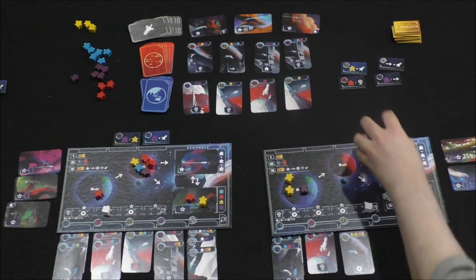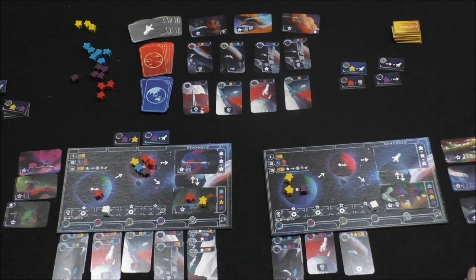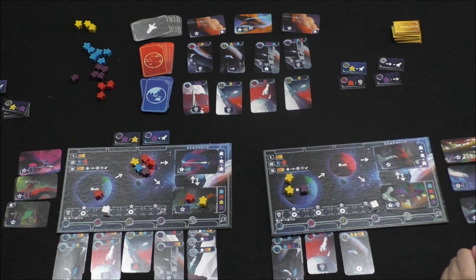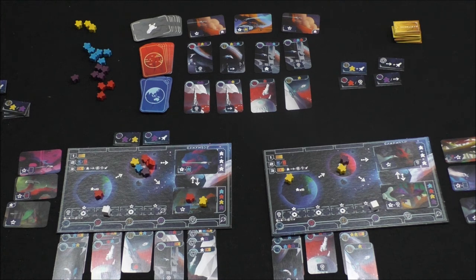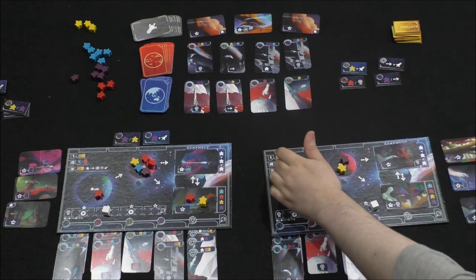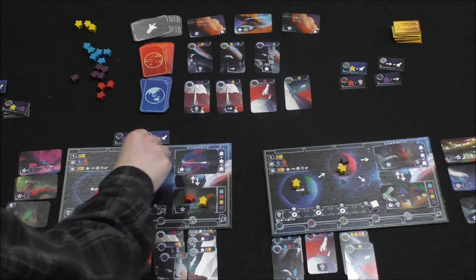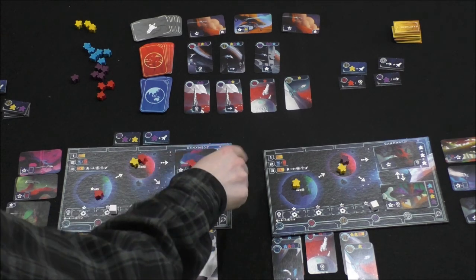I'll discard all three tiles and take three actions: move up the reputation track once and get a free launch. I draw one ship card. Then I take this Mars card and move it to the ship. Two more actions — I'll do this one and move that meeple there.